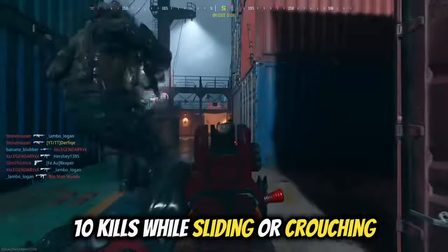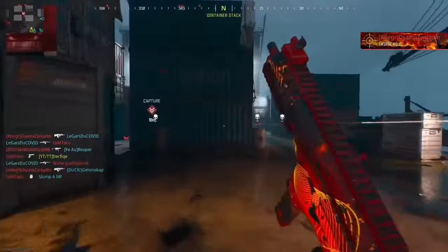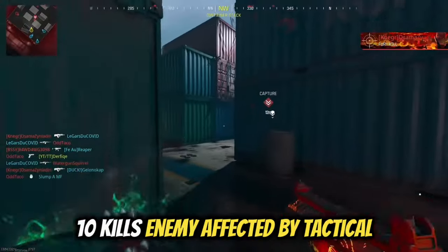The third one is 10 sliding or crouching kills. I prefer crouching because you can move more tactical. Next is 10 kills while the enemy is affected by a tactical.